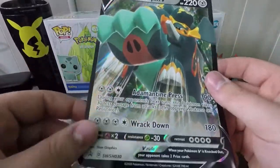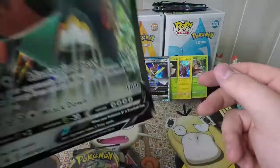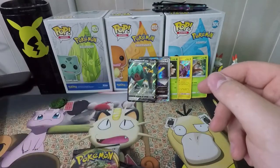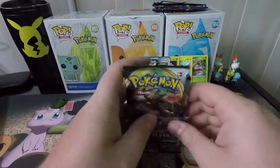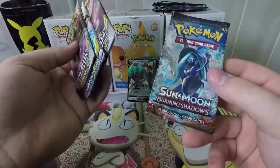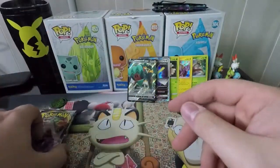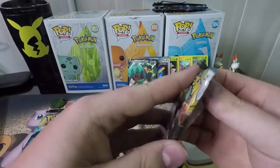A lot of people either hate jumbo cards or love jumbo cards — I'm one of them that thinks they're very neat and hold a special place. The packs you get are Rebel Clash, Cosmic Eclipse, Rebel Clash, and a Burning Shadows pack. Oh, maybe we're gonna go on a charizard hunt! We're going to open Rebel Clash first.